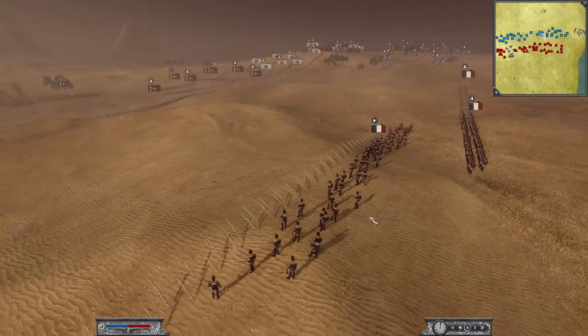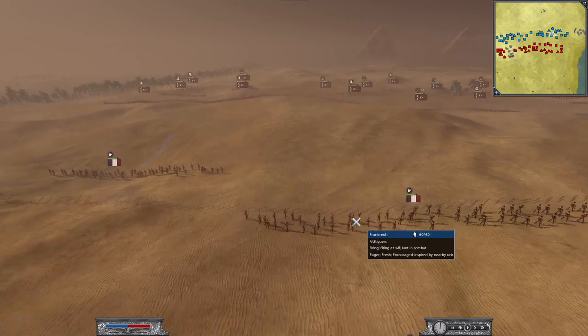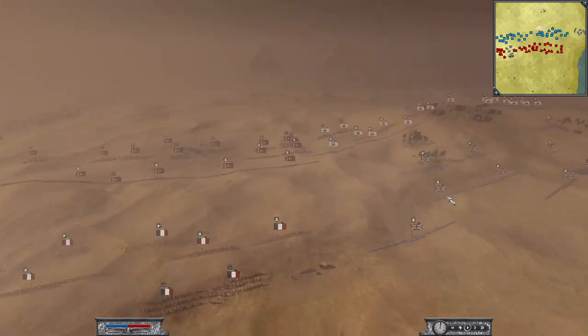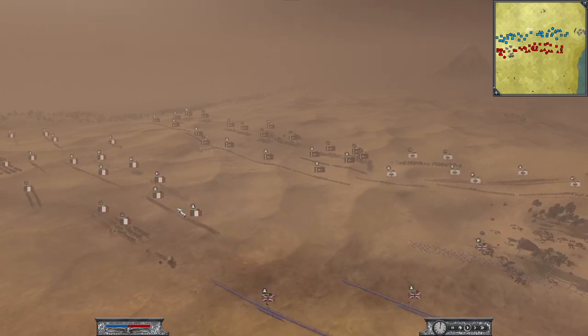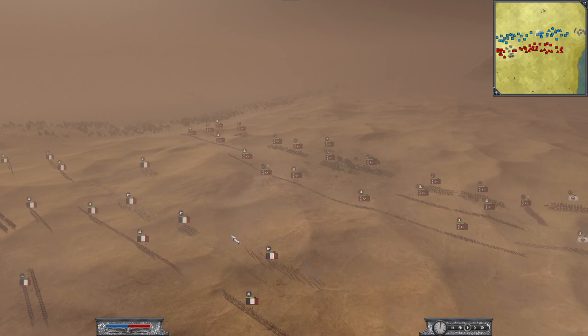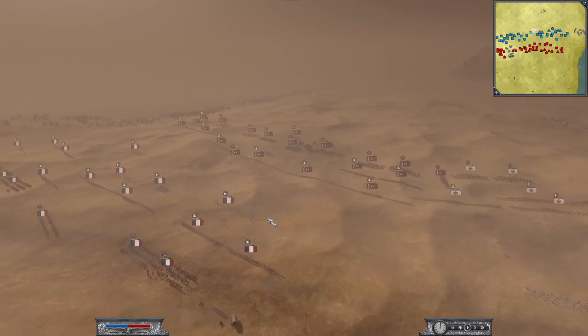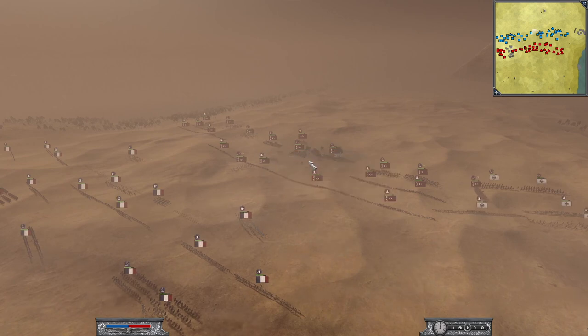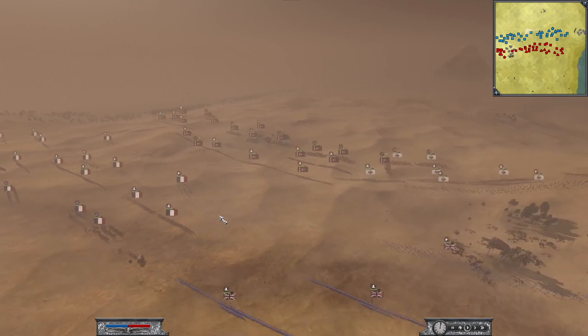He deployed stakes here with his Voltiguers. That's also a very good thing for France against the Ottomans - that the Voltiguers, a cheap unit, can deploy stakes. And this makes maneuvers for the Ottoman cavalry quite more risky.